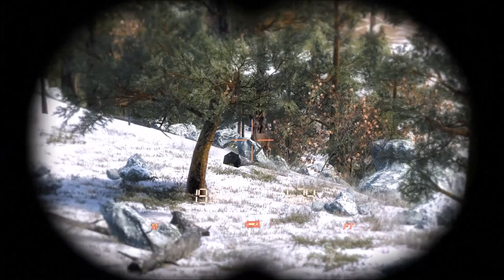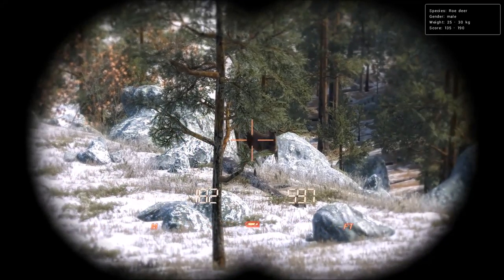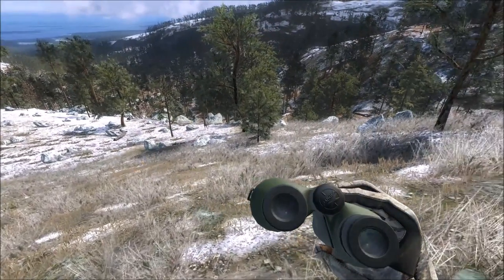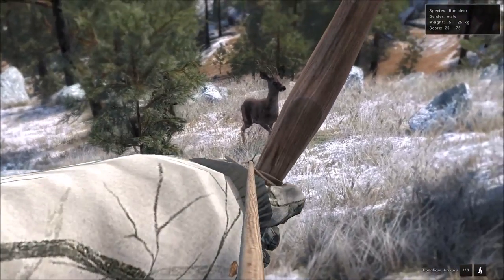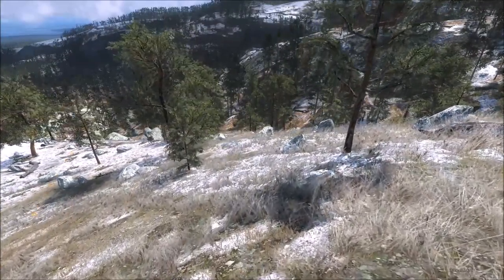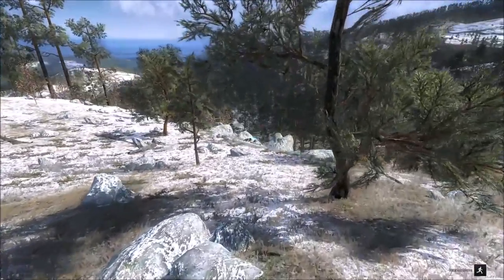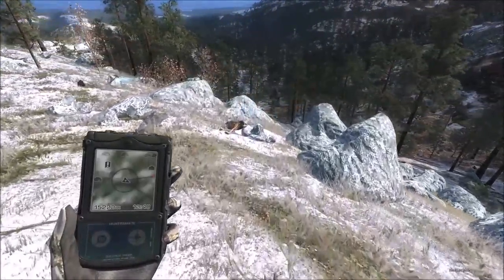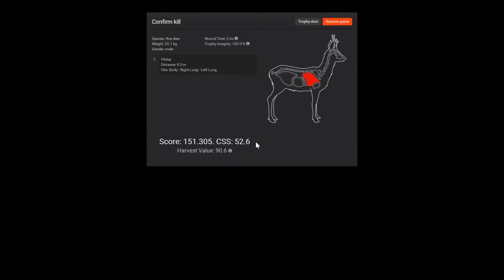We've got a pretty decent-looking roe buck coming in — 135 to 190 score estimate, not bad. We'll try to take him out with the longbow. Sounds like there might be one way closer — also smaller, so we'll get the bigger one hopefully. Looks like a solid hit — probably double lung or single lung shoulder blade. He went down so fast, must have been double lung. Roe deer will sometimes run a bit even with double lung. Double lung shot confirmed — 151 score, not bad.